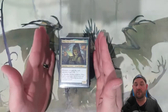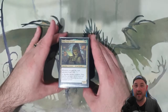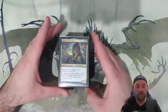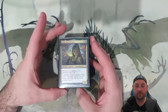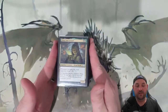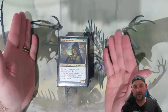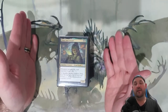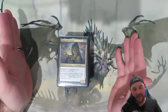So Dina, Soul Steeper — this one's quite a powerful commander if you want to combo off. There are a lot of combos you can do with this one, including Exquisite Blood, Sanguine Bond, that kind of stuff. Essentially with Exquisite Blood you're gaining life, losing life, gaining life, losing life — it just continues on. But I don't have that in this deck.